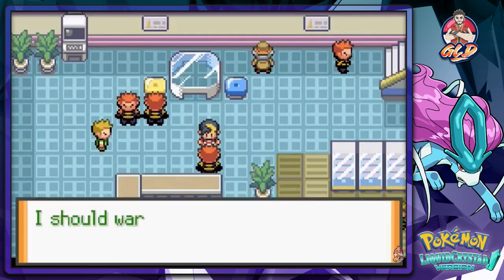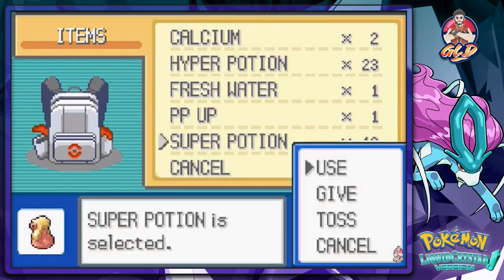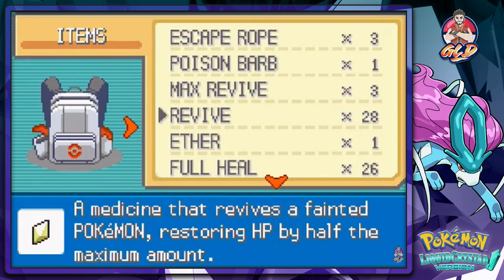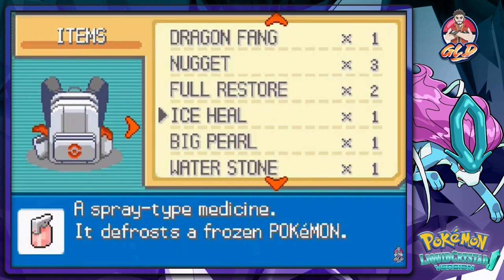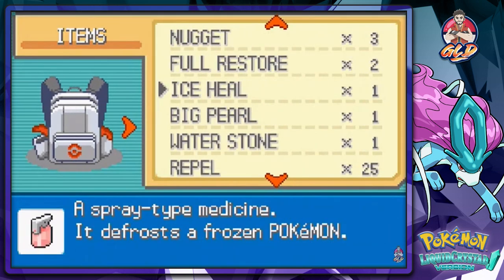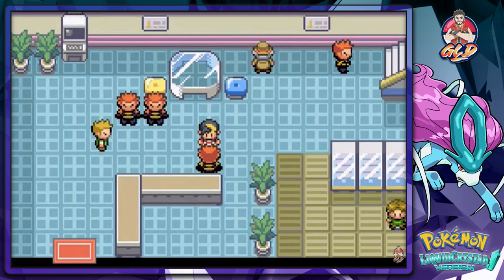The admin warns me the boss is ten times stronger than him — I think I battled the boss before actually. I need to revive a Pokemon and use a Full Restore and Elixir to get everyone back up. Things are restored — let's go ahead.